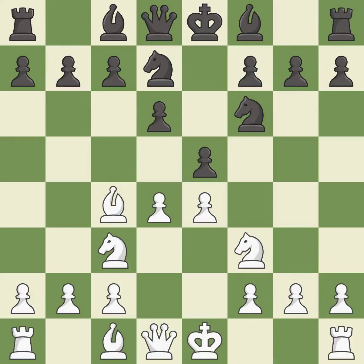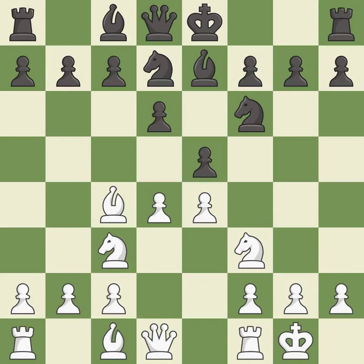This activates a bishop by developing it off of its starting square. This develops a bishop off its starting square, getting it into the action. Castling gets the king to a safer square, out of the center of the board, while also developing a rook.